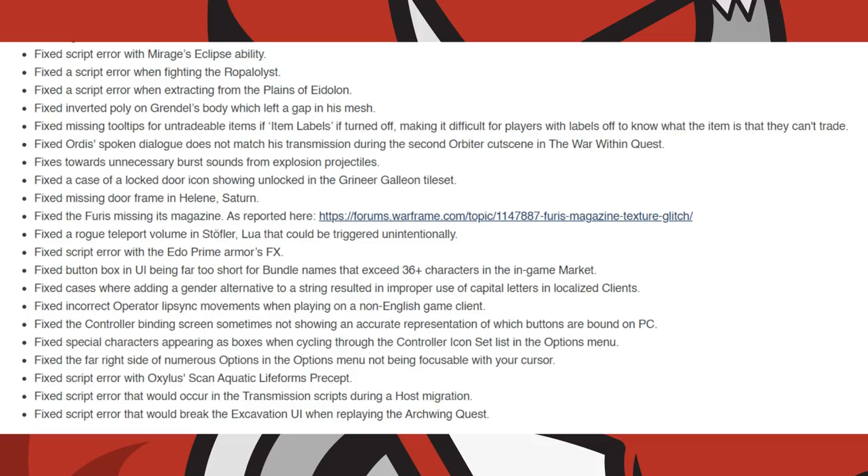Fixes were made towards unnecessary burst sounds from explosion projectiles, missing door frames in the Helene Saturn node, a case of a locked door icon showing unlocked in the Grineer Galleon tileset, the Furis missing its magazine, a rogue teleport volume in the Stofler lower node that could be triggered unintentionally, and a script error with the Edo Prime armour's effects. They fixed a button box in the UI being far too short for bundle names that exceed 36 characters in the in-game market. They fixed cases where adding a gender alternative to a string resulted in improper use of capital letters in localised clients.